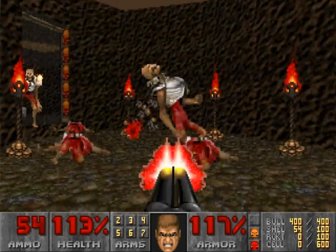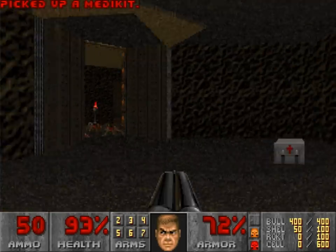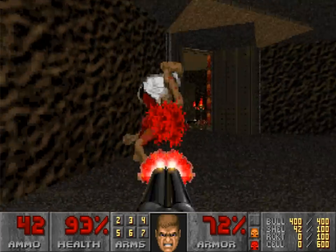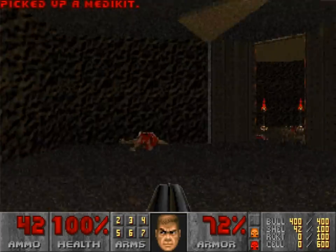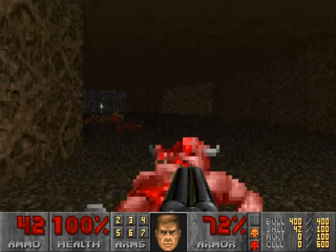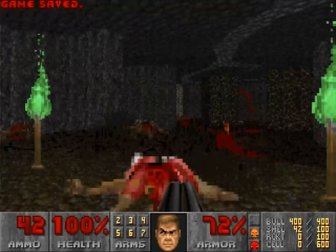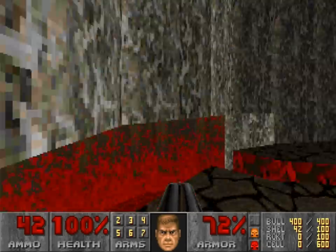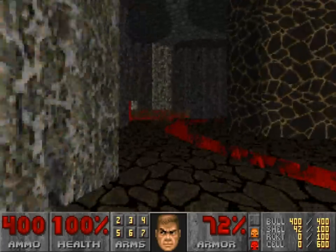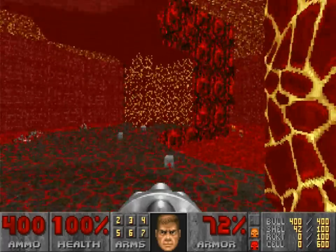Otherwise, this level is vintage Sandy Peterson — some wonderfully malicious trap rooms, naturalistic rocky architecture, and ambitious texture usage. The texture usage is mostly great because it's the goofy hell episode, especially in that throne room, which is wonderful. Peterson has the excuse of a late-game romp inside hell itself with creepy flesh textures, and this map feels very justified. It's frustrating that we didn't see more organic settings like this.